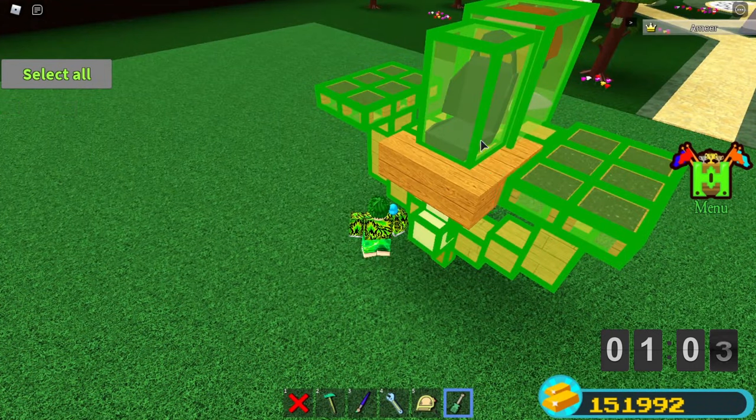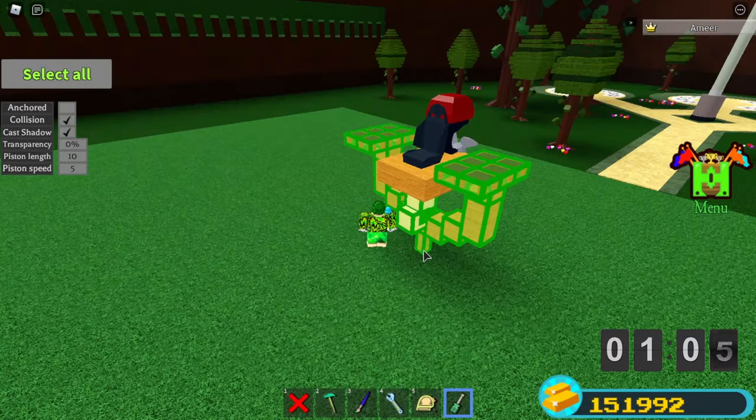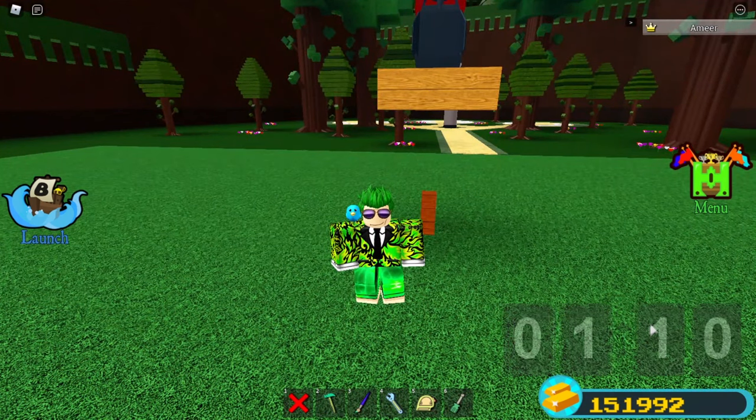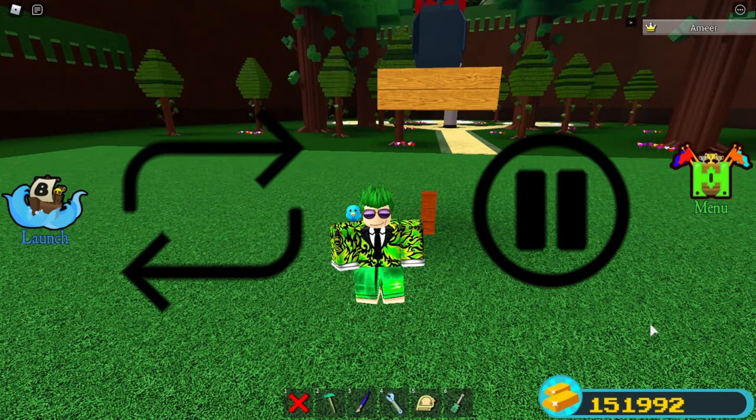Now anchor off. Then unselect the whole boat part — now the rod or the two blocks at the bottom. Then collision off and make it invisible. Now save it. That's it, you made it. If you missed anything, then reply and post if you can't catch up.